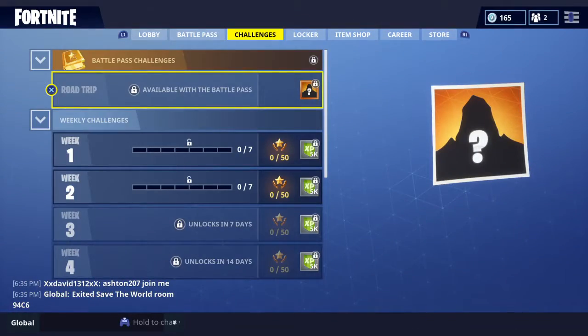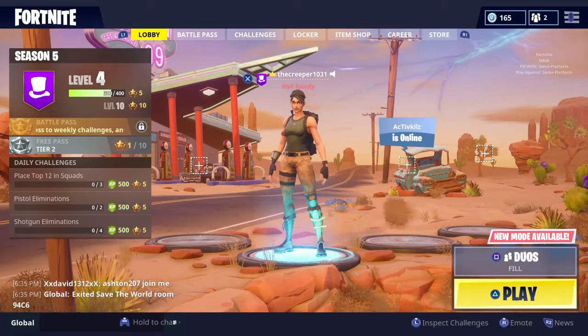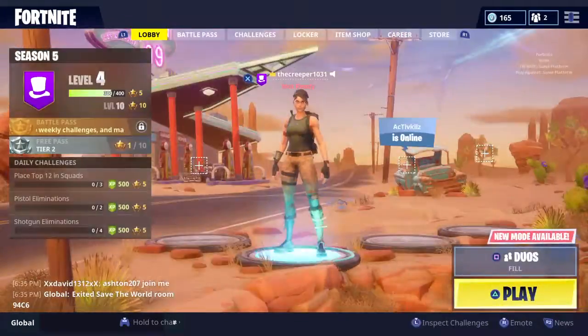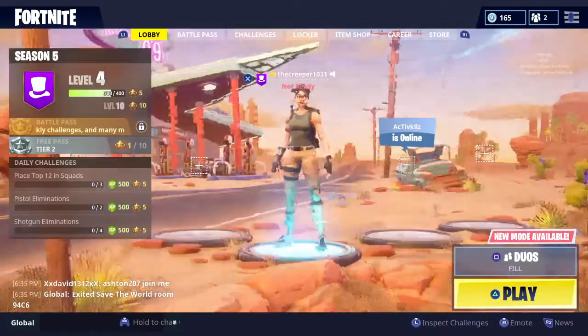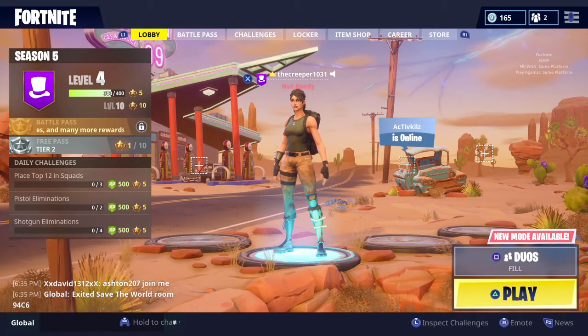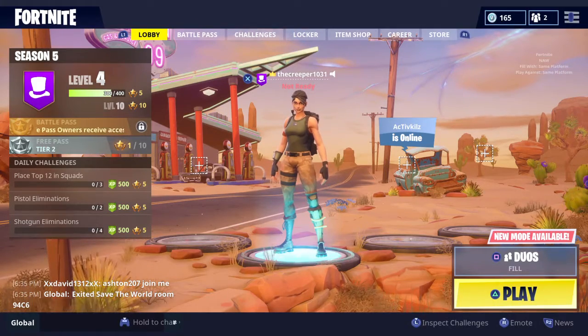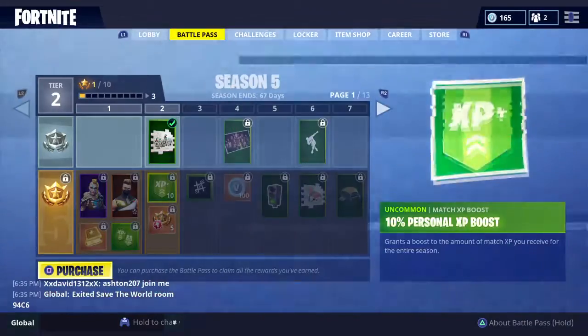I will be telling you how to get the default skin in Fortnite Battle Royale. As you probably know, the default skin — you can't really wear it. You have to have zero skins, like no skins, to wear it.